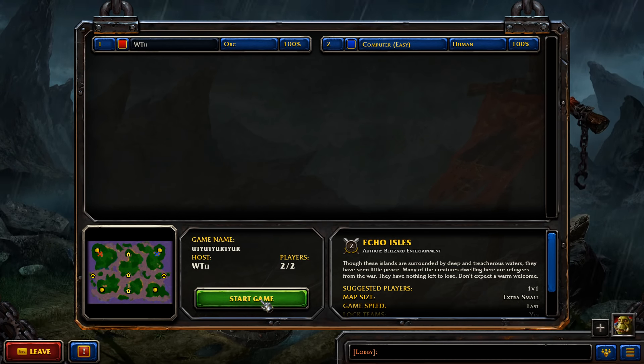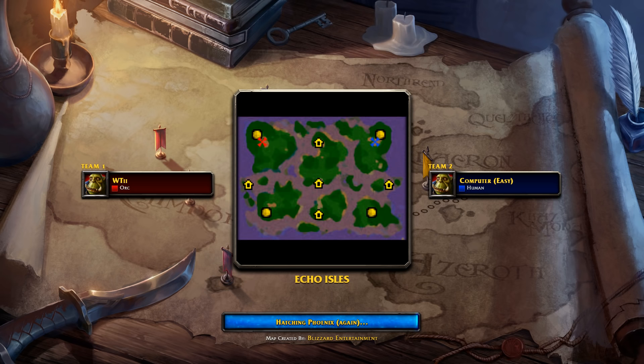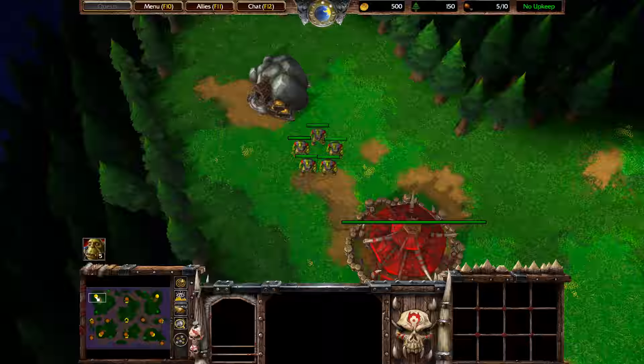Orc versus human. First thing you're going to do — click on the great hall and press P for peon to build a peon. Assign the great hall hotkey nine — so click, right control, nine, P. Now select your five peons and right click them onto the gold mine. With the next peon, right click and rally him over here — always make sure there's a couple of peons rallied so you're always flowing with peons.